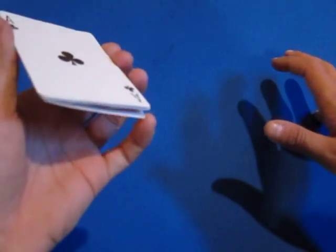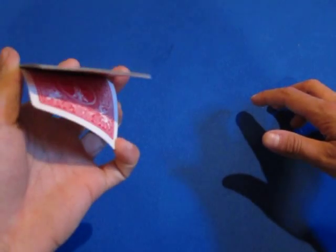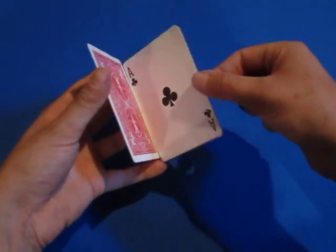Now you take the top card and put it on the bottom. Then you do the same as you did in the beginning — peel down one card, not too much, and perform another triple lift.